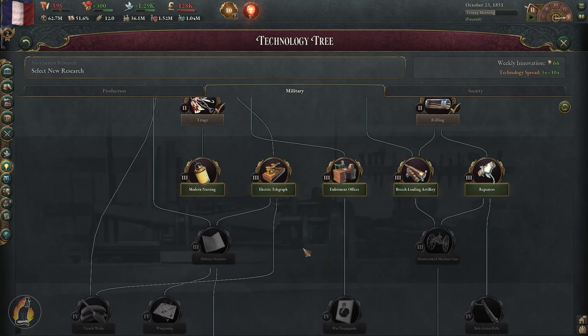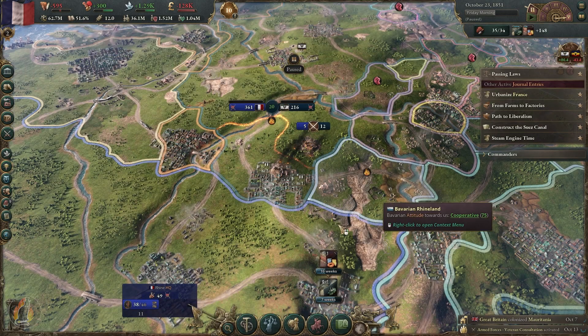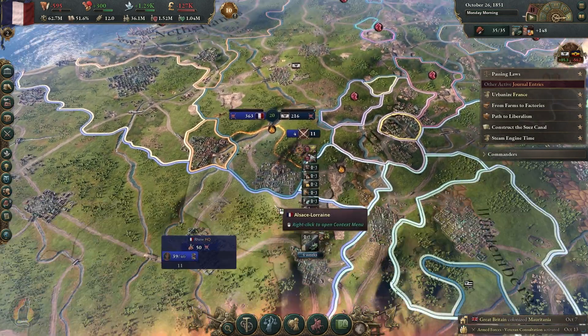We've got the rifling technology — we're now going to go down to modern nursing and grab that one. It's only going to take us just over two years to get that.